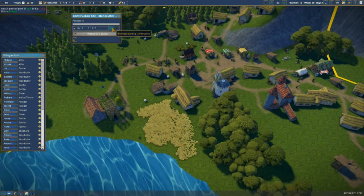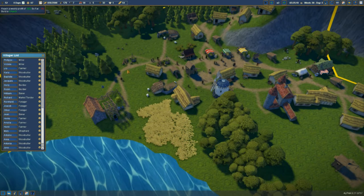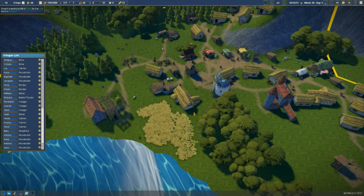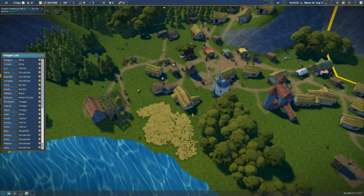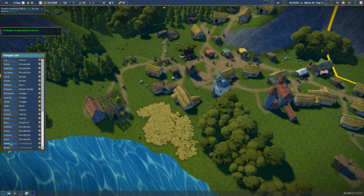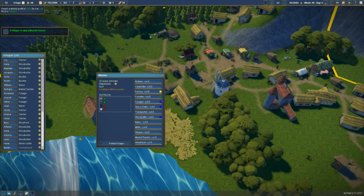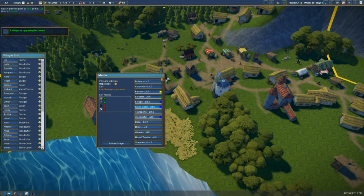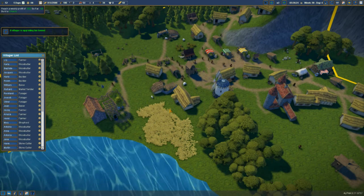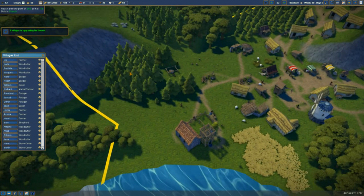I'm going to give that some priority because I want to get some stone for this project. So you're both going to become stonecutters. Hopefully they'll then take from there — we've got another stone bank there. Looks like they're off to that one.